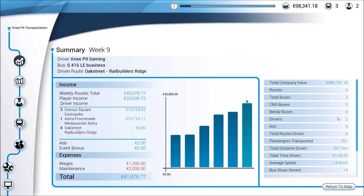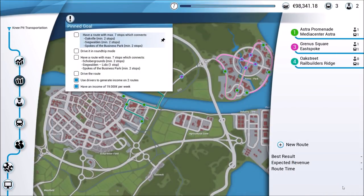Let's take a look at what we get from an additional two AI drivers. One particular route is making very good money. A rookie driver with zero experience makes half of what you make on the best time of driving that route. There's some work to be done on our very first route — some editing we could do. But overall everything looks really good. We come out with a total of $41,878.77, so our income keeps climbing. We have three buses on three routes and two AI drivers.